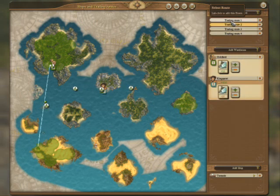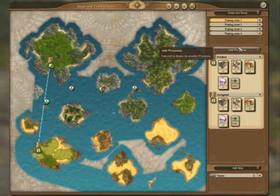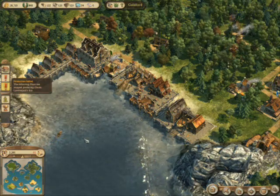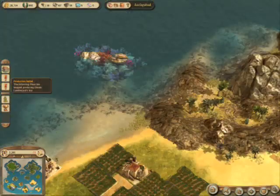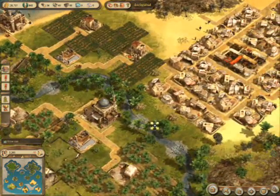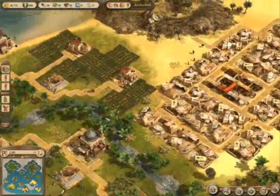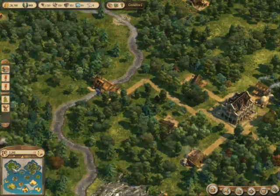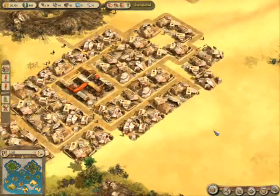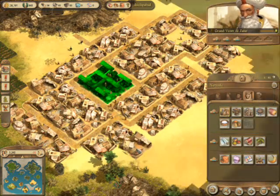So you don't have to manually transfer goods all the time, which is especially useful. The game would be pretty much unplayable without this trading route system, because a lot of times you will have an island settlement that is completely not self-sufficient, and without trade route access to your home island it would not survive. As annoying as that is, it's also realistic and very nice.